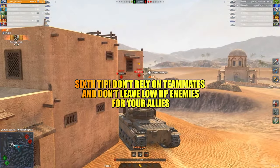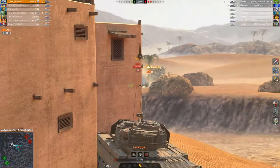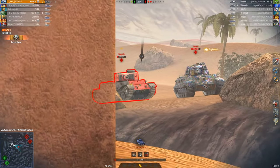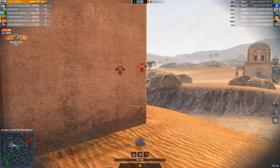Sixth tip: don't rely on teammates and don't leave low HP enemies for your allies. They might rely on others just like you, and it may ultimately affect the outcome of the battle against you. Always rely on yourself.